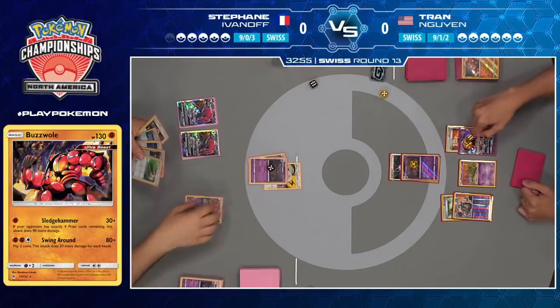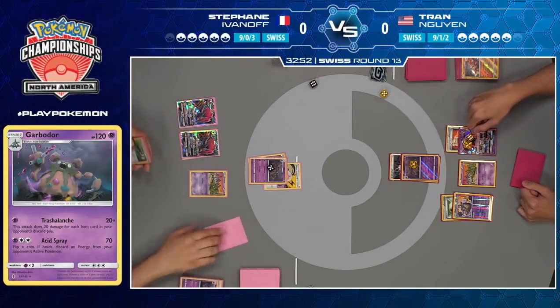Stefan did just use Puzzle of Time to get a Field Blower back — that's sadly true for Tran. So Tran could use Ultra Ball to grab the Tapu Lele and find N, but he's actually going to turn off abilities now. This leaves him with no supporter for the turn — he's just going to go in with the Trash Avalanche Garbodor and knock out the other Trash Avalanche Garbodor, really hoping that the Buzzwole doesn't come over on Stefan's side.